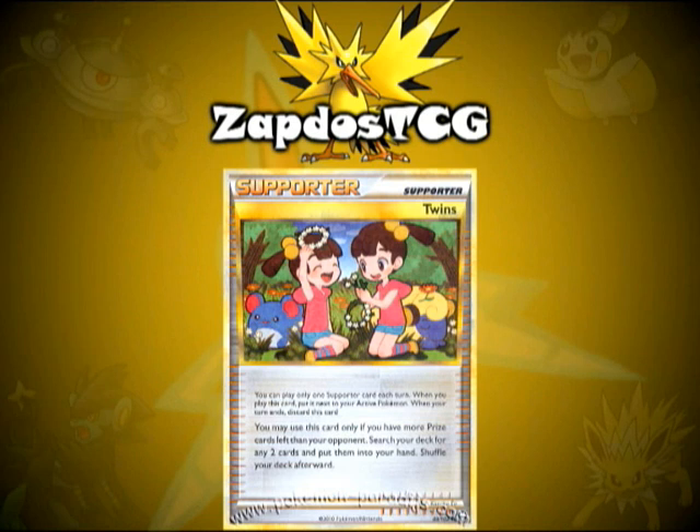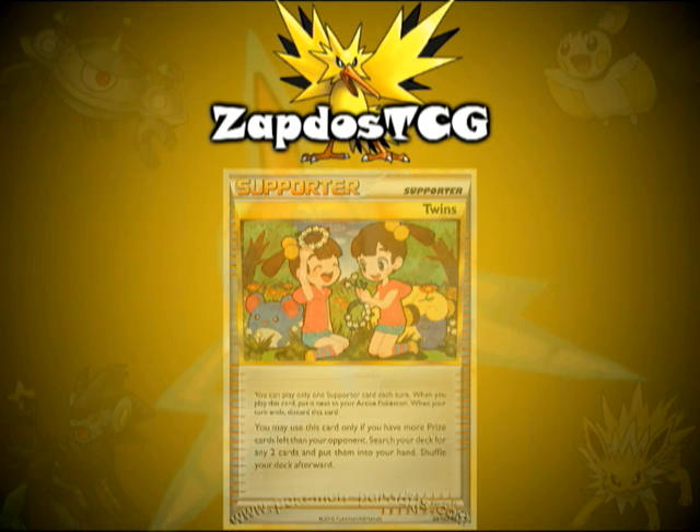Next up is Twins. Just in case you're standing behind in prizes, with this card you can bring out a complete legend card, because it states you can search your deck for any two cards if you have more prize cards left than your opponent. This is really great in the beginning of the game to get out your Rayquaza and Deoxys Legend.